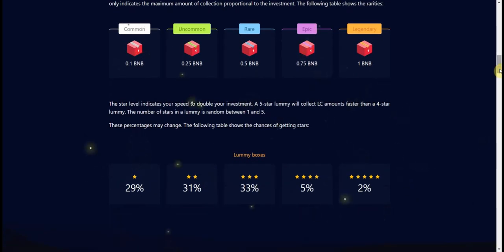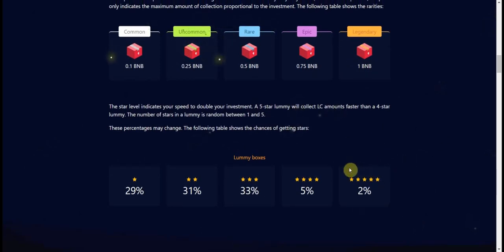Every time you open a box — whether common, rare, epic, or legendary — each box will have the same drop rate for stars. You can see it here: it's 29% for one star, then different percentages for the others. The most interesting ones are the four-star and five-star Lumis, but even three stars is very good.